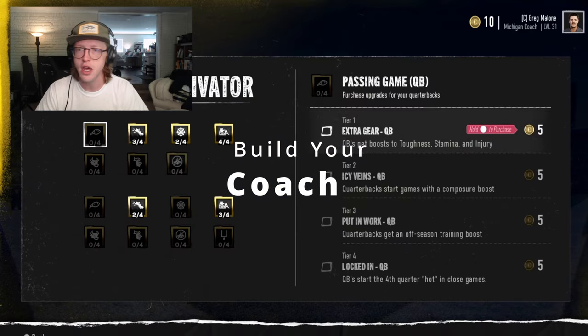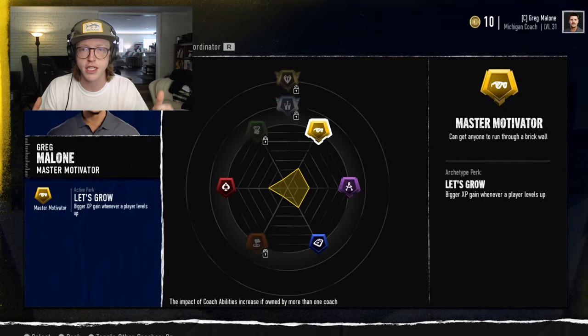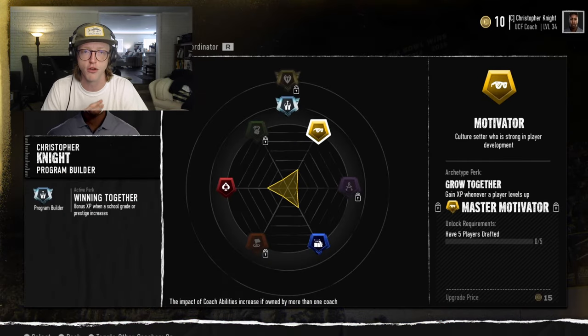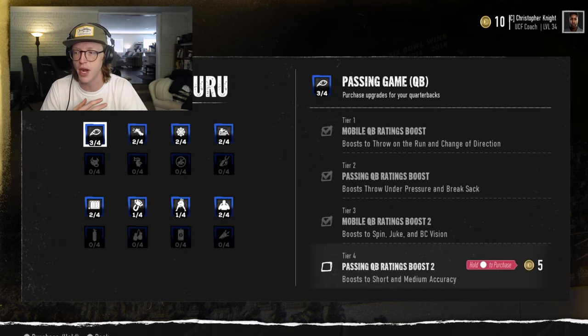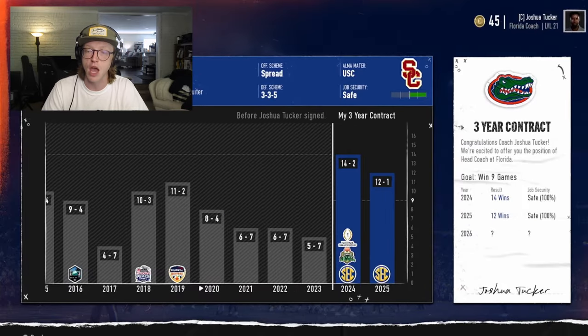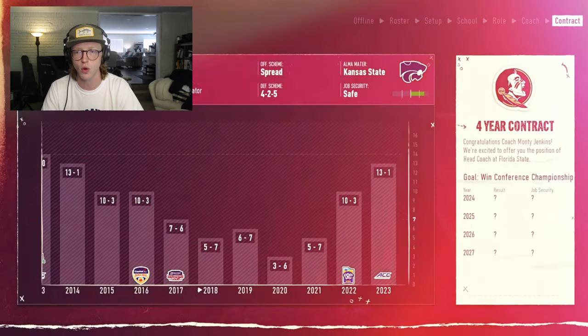Under the 'build your coach' section, the blog describes how the coaching journey starts with your coach. The EA team met with college football coaches and experts, breaking down real-life coaches on a whiteboard — asking what their identity was, what made them great, and what their journey was to get where they are today. What they found was that both current and former coaches broadly fit into three main categories.